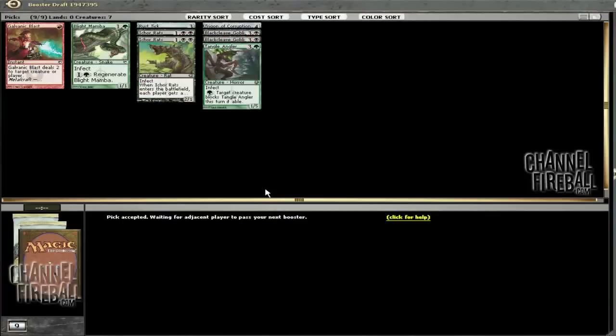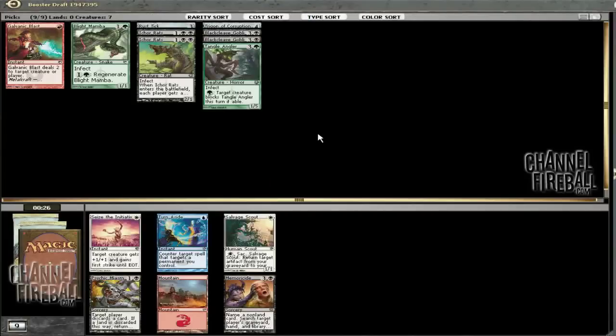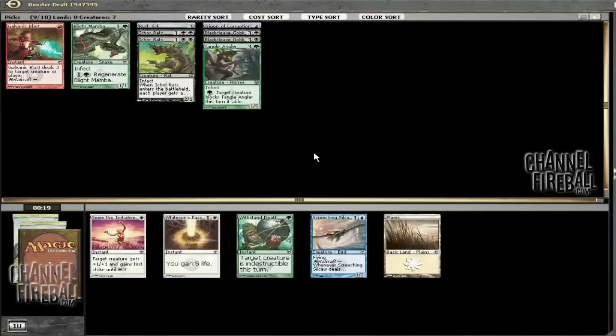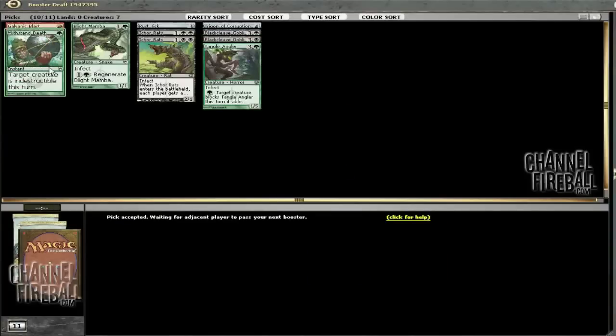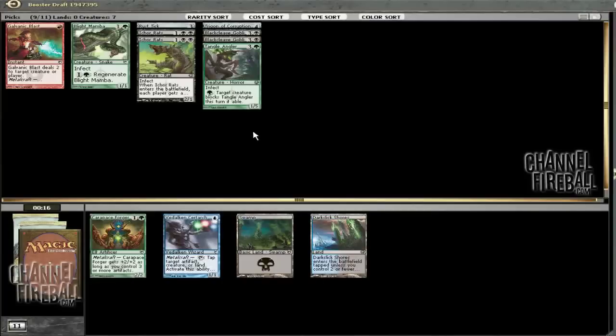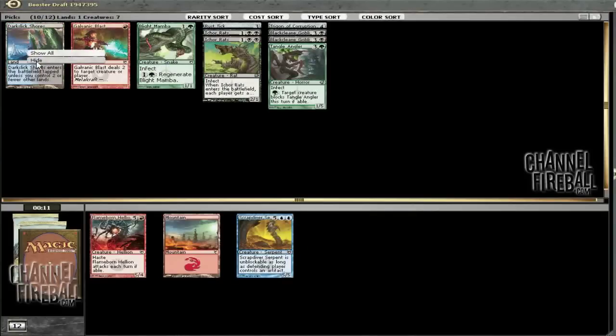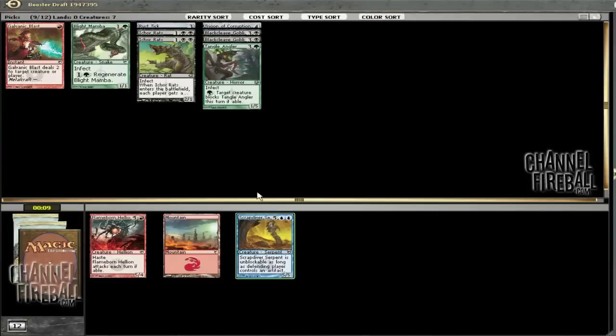Going into cost sort — we've gotten quite a few 4-drops. If we get better 4-drops, we can always just cut the Goblins. The pick here is clearly Memora's side — what if they have a Contagion Engine you can't beat? You've got to take the Memora's side. Then Withstand Death and a bunch of blanks. Sadly it didn't wheel Plague Stinger or Icarclaw. That pack is going to make pack 2 probably a little weak, just because it passed a ton of Poison guys. But I think we can live with that.